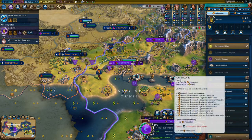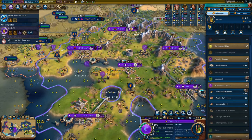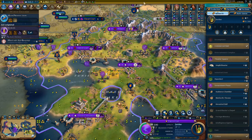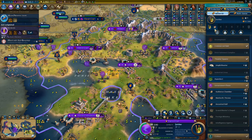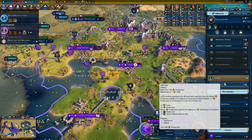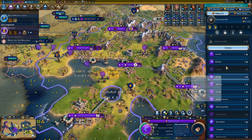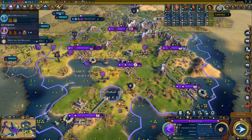This would be good for my core cities — very good for them. What they really need they already got or are building already, so the ancestral hall is very likely better. And the shipyard is something I probably want to buy, although it's not that great here. Let me just build like 10 settlers or something.